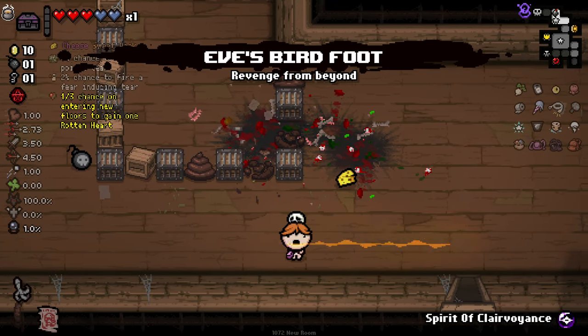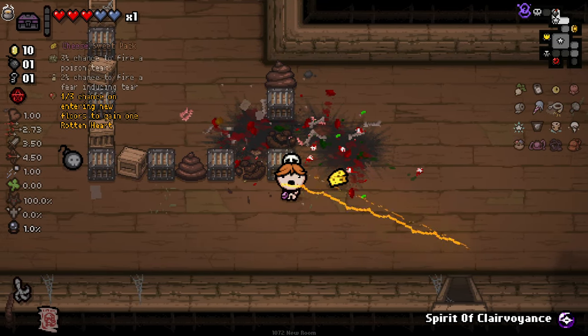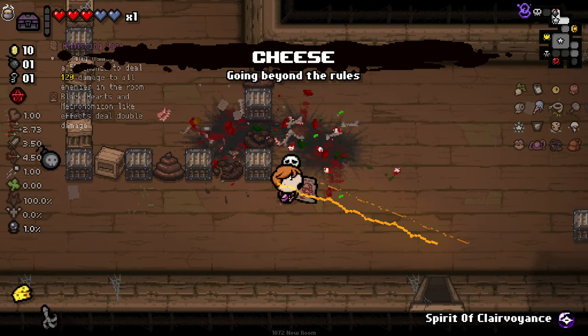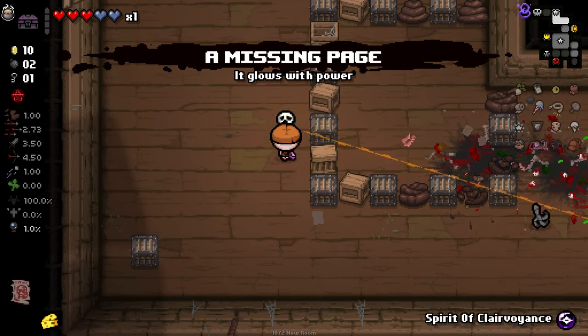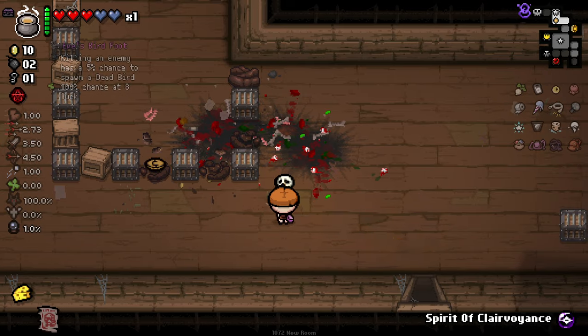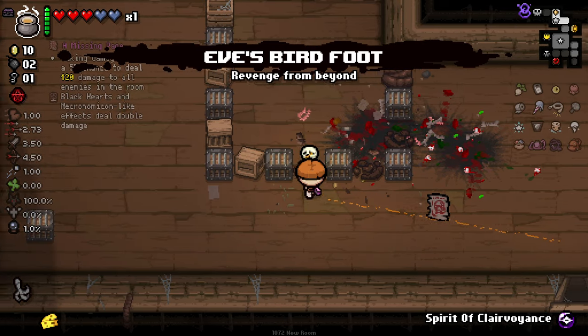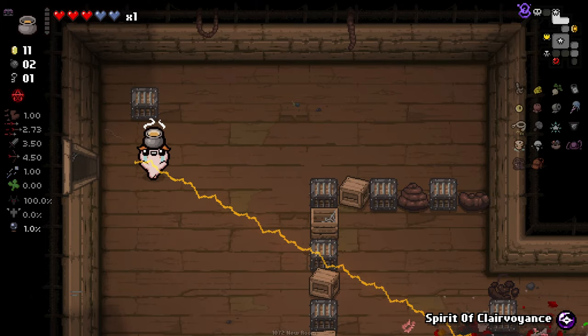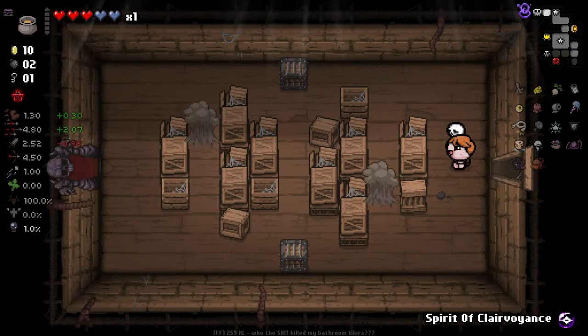Bare foot here — no smelt on that. Gain one third chance on entering a new floor to gain one rotten heart — I think I'm going to stick with that. Eve's Bare Foot, it's fine. It's probably better than missing page, to be honest — missing page isn't going to do too much for us. Oh, I used the smelter by accident — my bad. I just saw it there and used it.